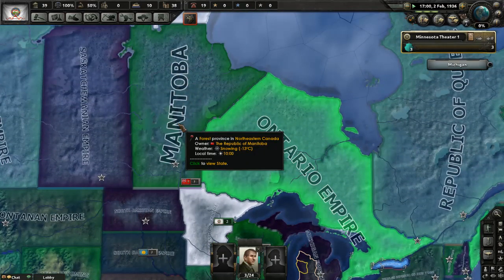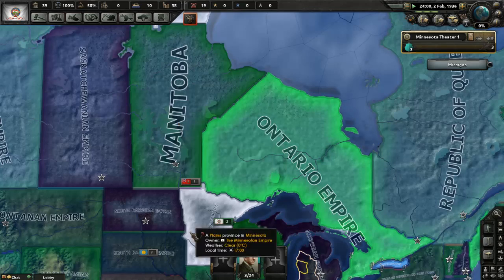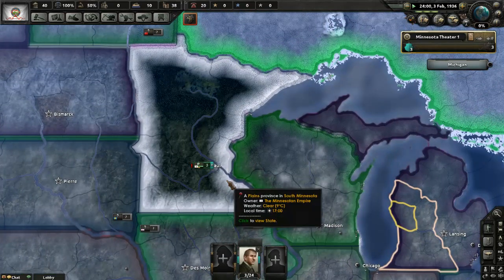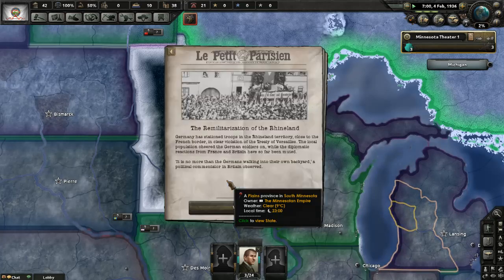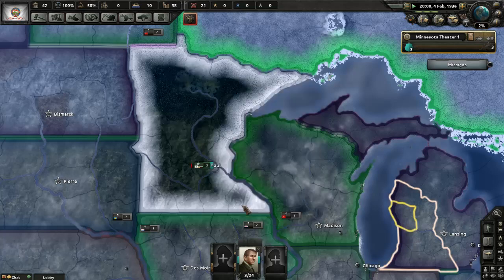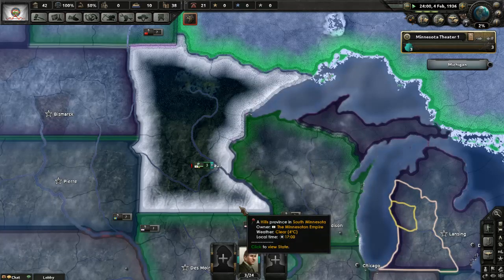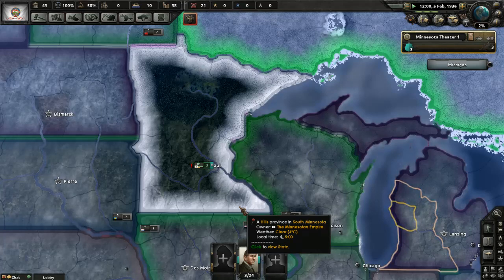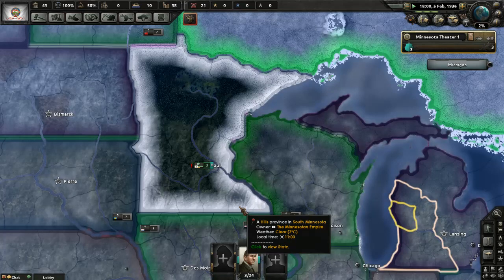The Republic of Manitoba. They added some weather in here — you can actually see the weather. It's zero degrees right now in Minnesota, that sounds miserable. Remilitarization of the Rhineland — nothing bad can come out of that. Nothing.